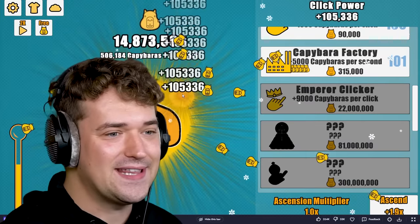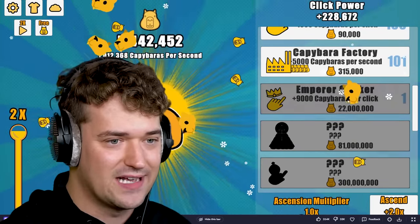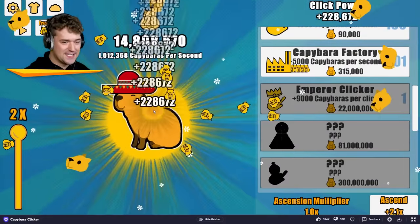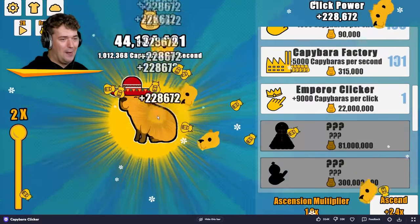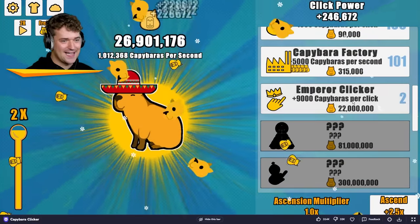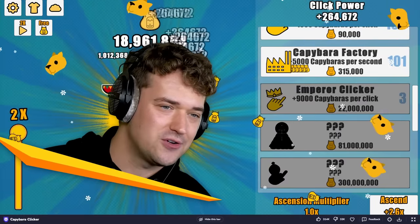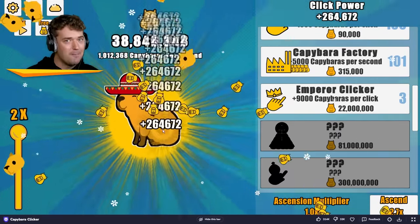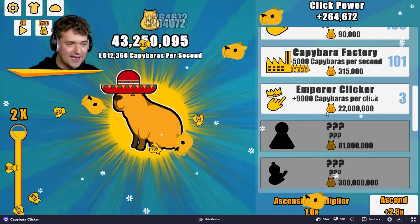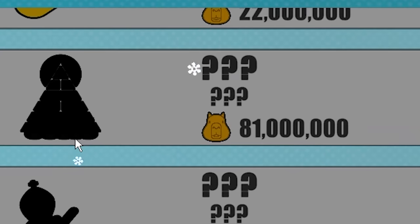So in order to get the emperor clicker, I need 22 million capybaras. Wow, this is insane. He looks so adorable, dude — he's ready to party it up. Let's get some more clicker upgraders. I am making 264,000 capybaras every single click. At 81 million of these bad boys, I'm gonna get another upgrade. It looks like we might be going to space with these capybaras or something — I want it now.